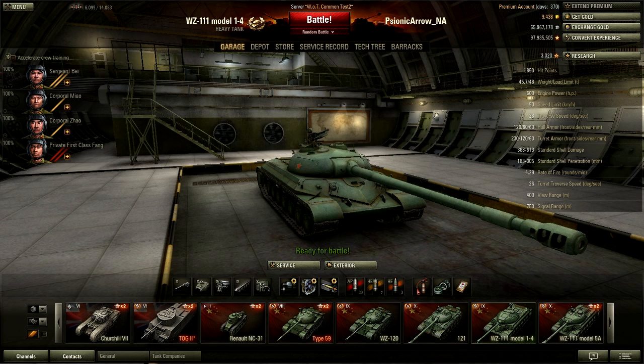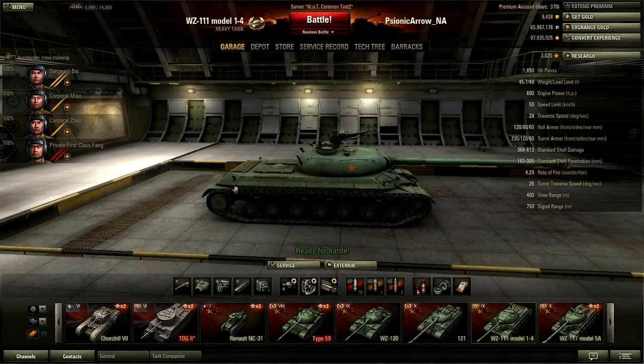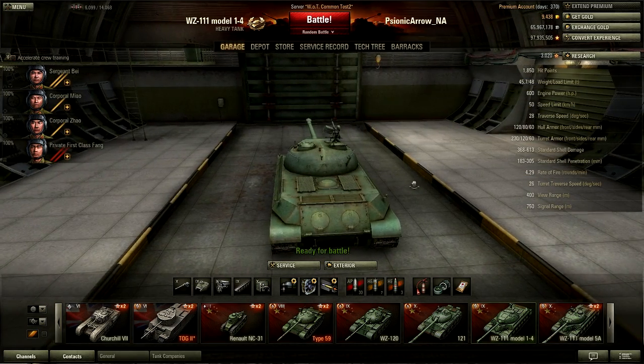The hull armor is 120 millimeters and the turret armor is 230. The side of the tank has 80 on the hull, 120 on the turret. And on the back of the tank is 60 and 60.